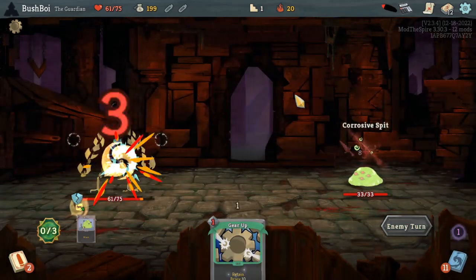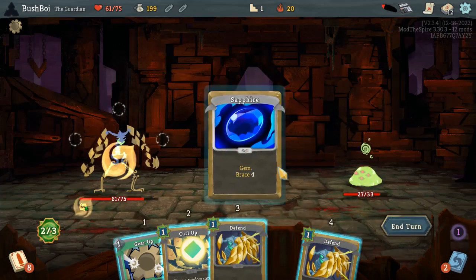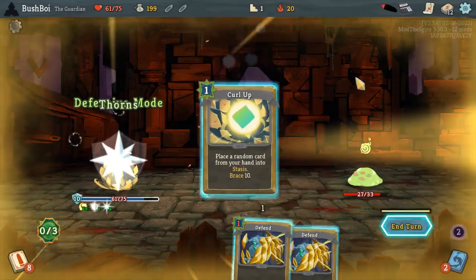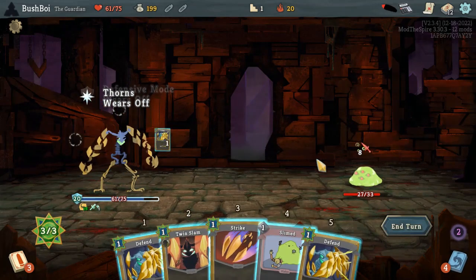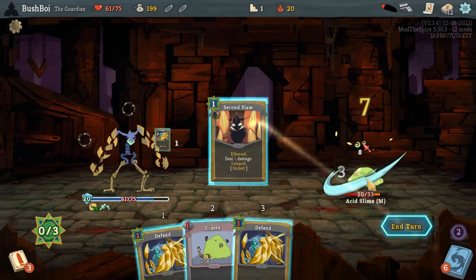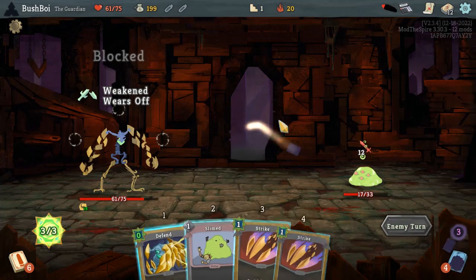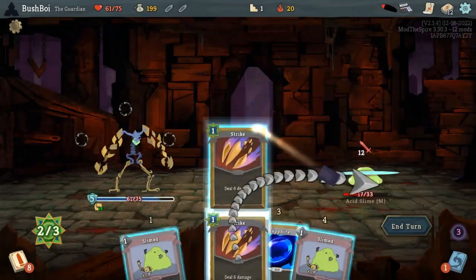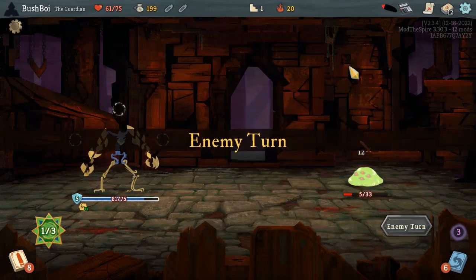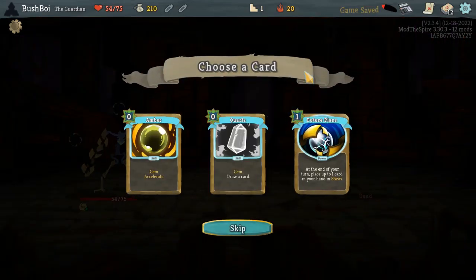These draws are not the greatest, and the Curl Up being at the bottom of the deck was not good. But that's fine — we will still be okay. Wow, these draws are awful. You'd think this was a Jaw Worm fight, but no, it's two slimes. I wonder if I messed up somewhere — I really doubt I did, but interesting.